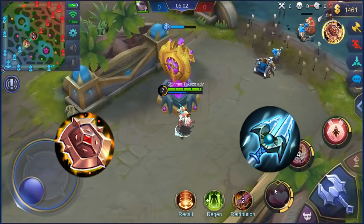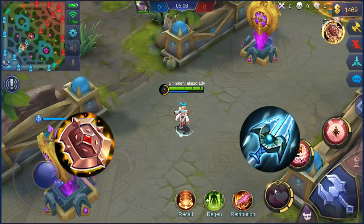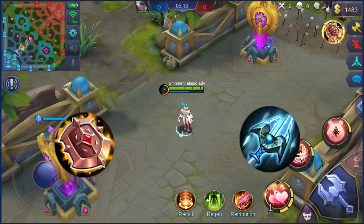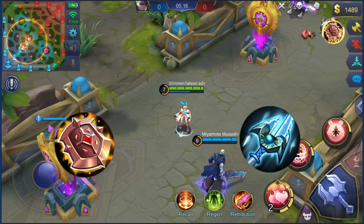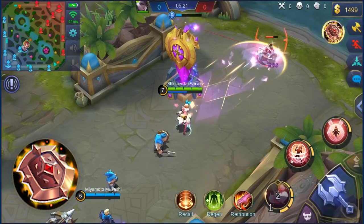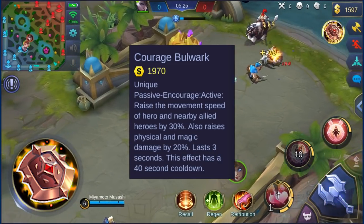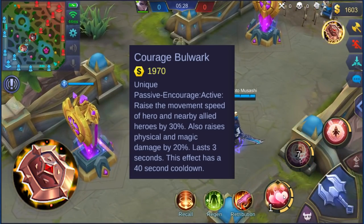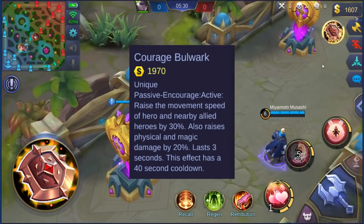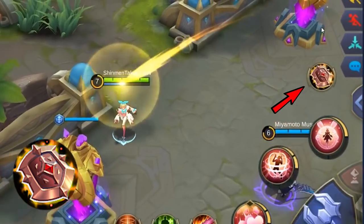In this video we're gonna talk about two items that will give you an extra skill — you heard me right. Usually your hero gets three skills, but they've made some changes on some familiar items. If you buy these two items once they're patched into the original server, you get an additional skill. Let's talk about Courage Bulwark first. It has a new passive now — aside from increasing the attack power and defense of nearby allies, it has this additional passive called Heavy Armor, which gives you an extra button on the right side of your screen.